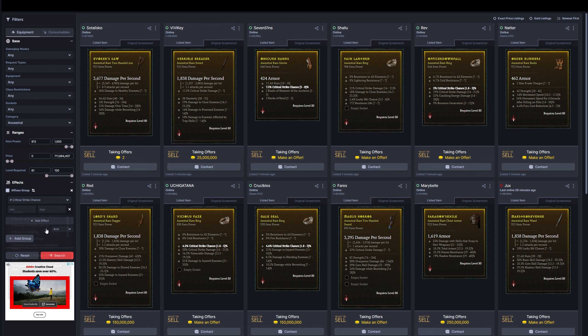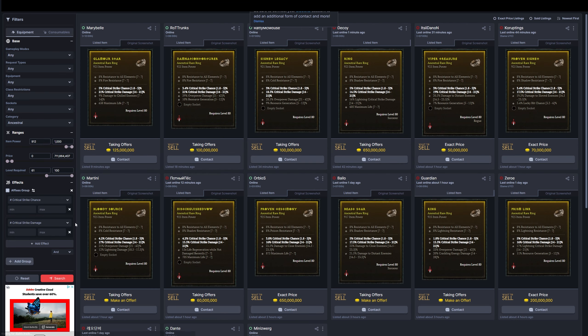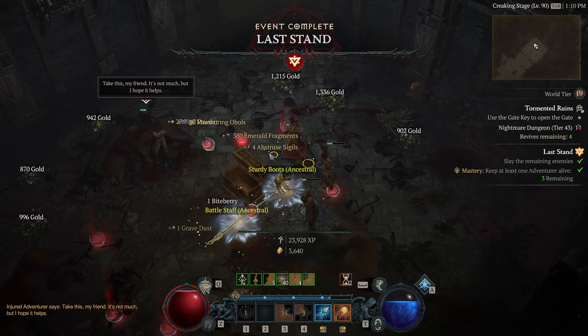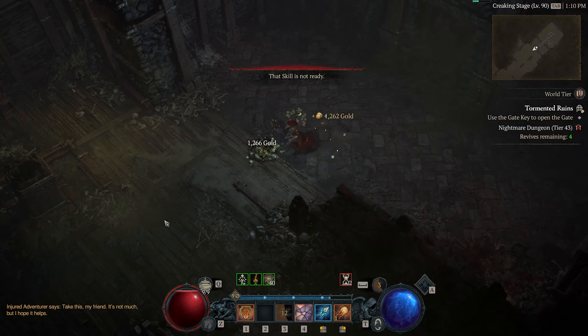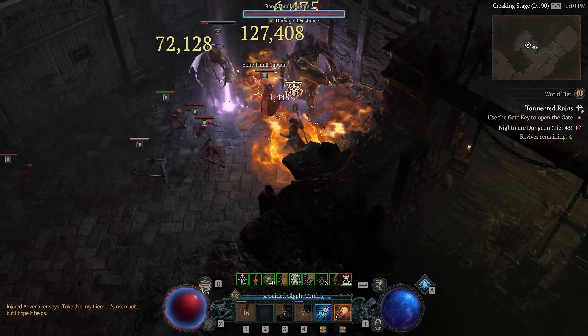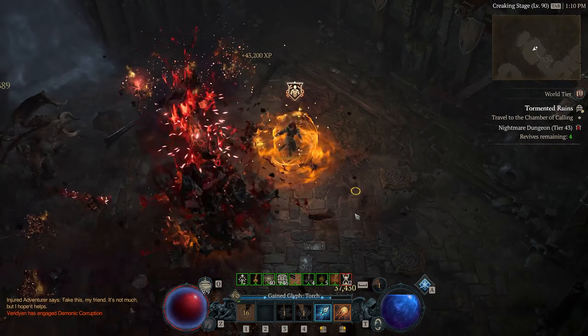If you're paying attention to this marketplace regularly, you can actually find some really good deals. There are people that jump on here wanting a quick sale — they're not trying to nickel and dime, they just want it gone and will put very low prices on these items. Because it is an open market, you can end up benefiting greatly from that. You can even use your main character that's good at farming to farm gold or materials, sell them, and then use that to gear up a second character you might be bringing up in Season 2.